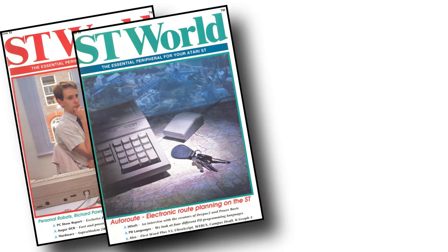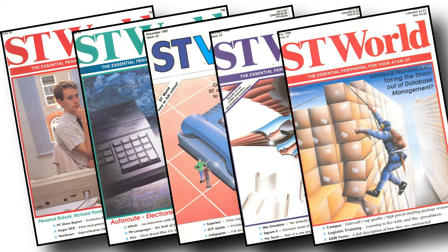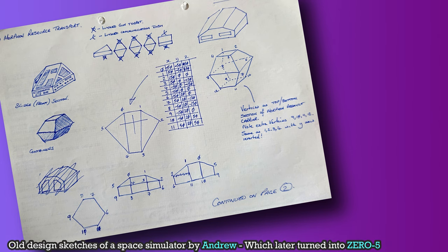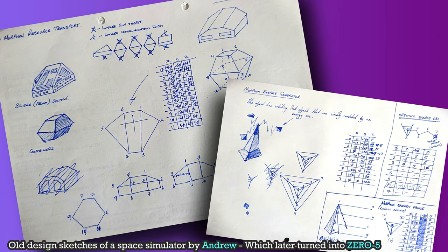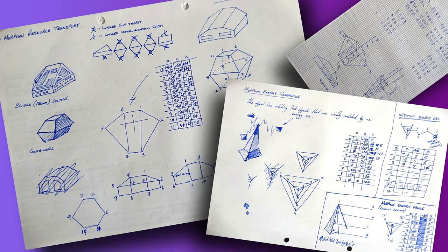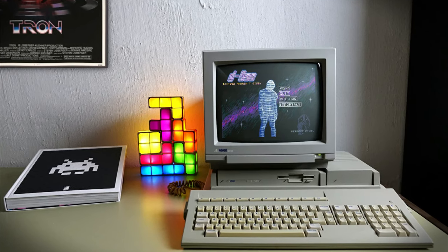But a series of articles in ST World on transformations and 3D math changed everything. Like most coders, Andrew had lots of ideas. He always started working on them, finishing 75% of the job, but he never got any publisher's interest. So he went on to something else, building a vast routine library on the way. And by 1992, he went the shareware route.